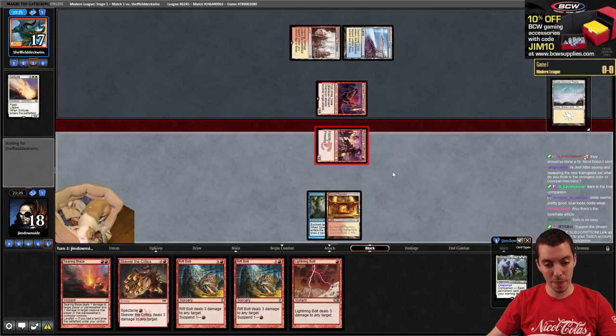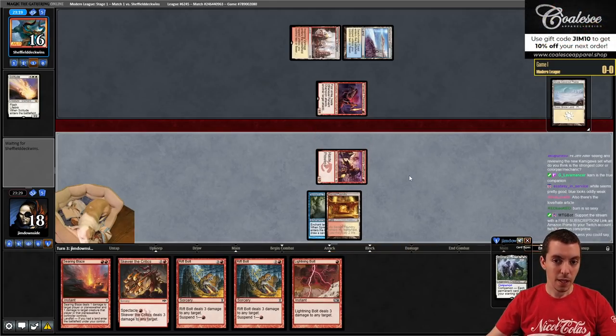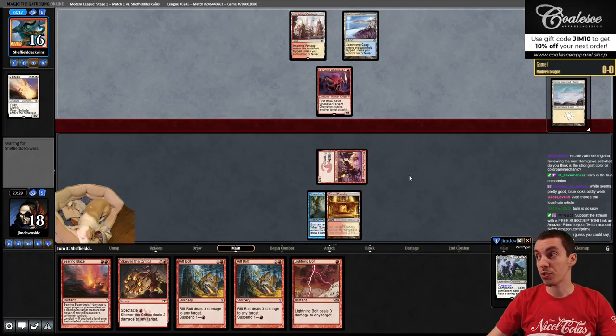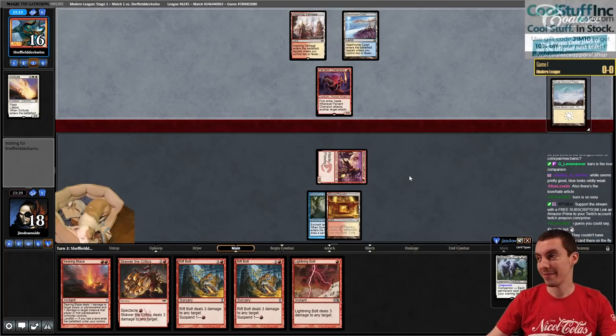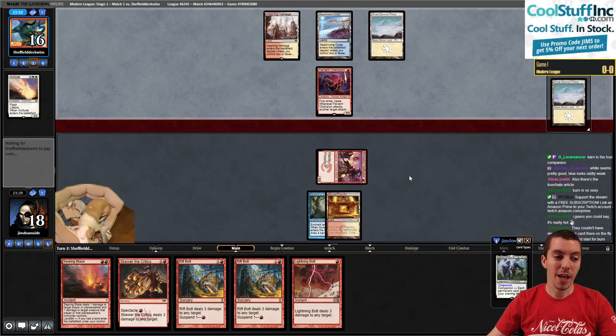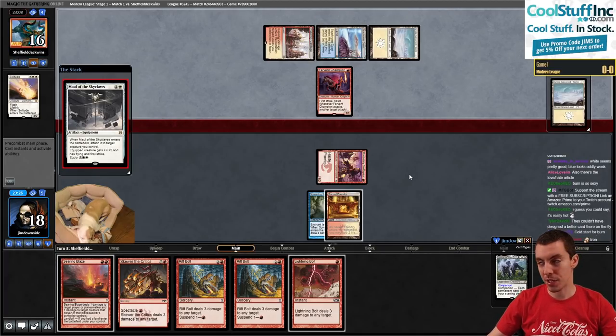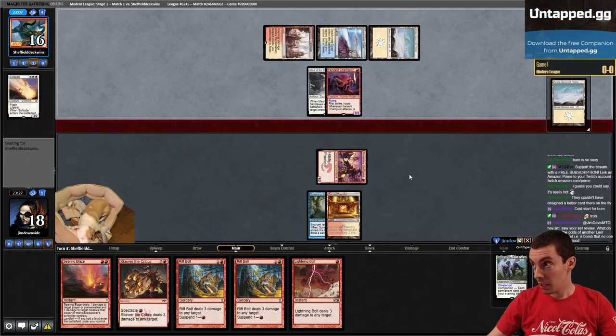A little Spreading Seas - very popular card lately. Obviously a very good answer to Urza's Saga. My video on CoolStuffInc.com going up today is Tron - just classic Tron. I played against an Esper Control player who played four Spreading Seas in the top 20 cards of our library. Go watch the video on CoolStuffInc.com.